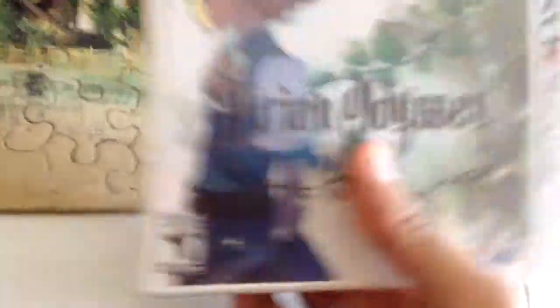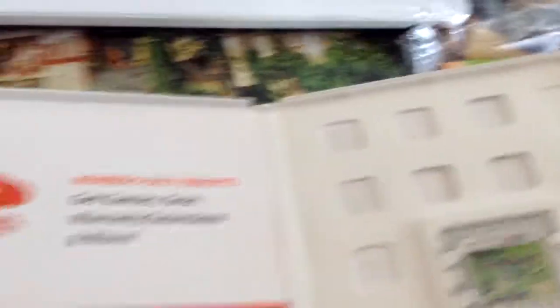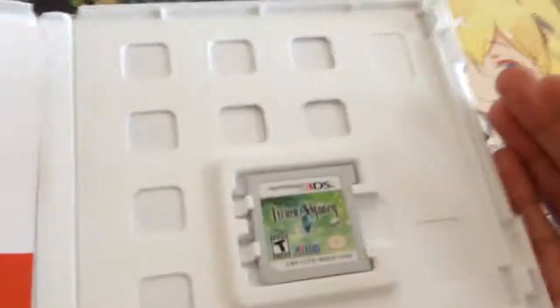And, is there supposed to be an art book, or is this it? Here's the actual game — let's just open this up. Club Nintendo stuff, sweet. And there's the game. No instructions or anything. Yeah, games don't do that nowadays.